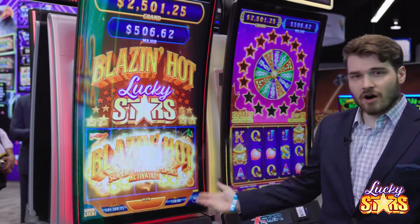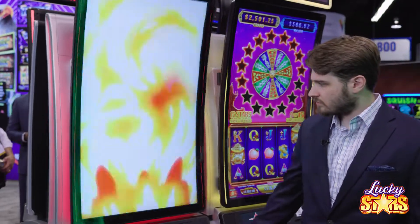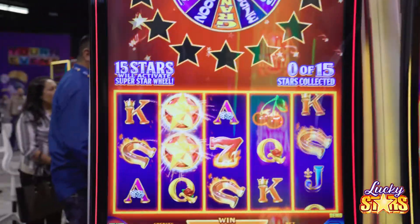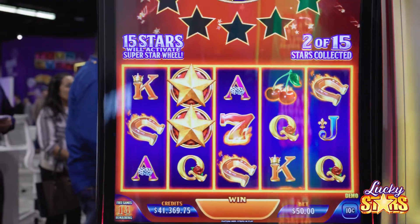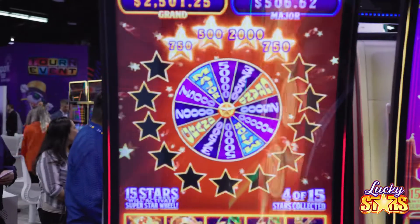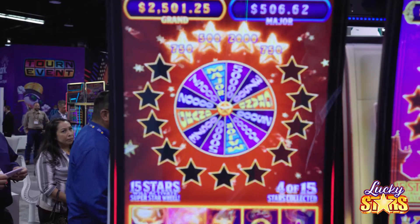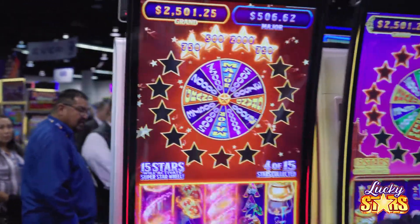Three of these stars in the middle always triggers a feature. So during these free games, we have this collection mechanic — you're collecting these stars here that shoot up and fill this meter. Each of them are worth a credit value. What we're looking for is to fill up all 15 of these star slots, which triggers this big wheel here.